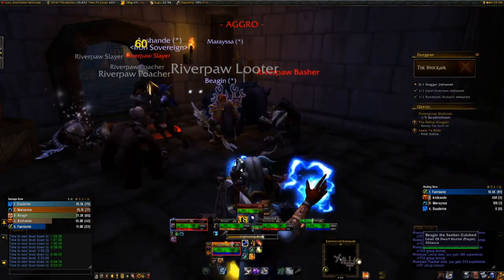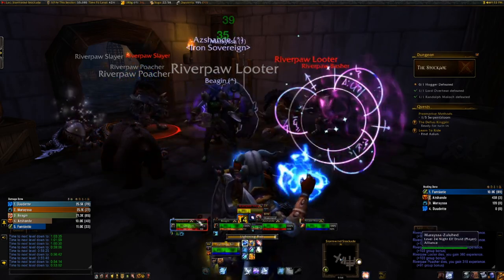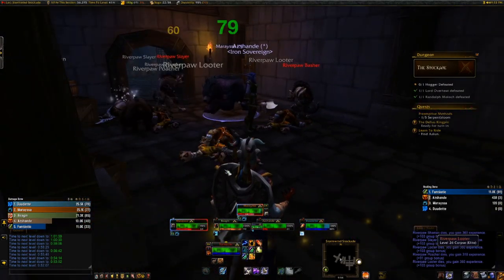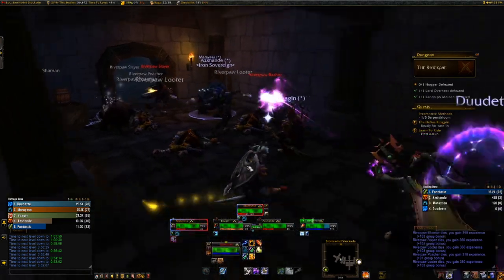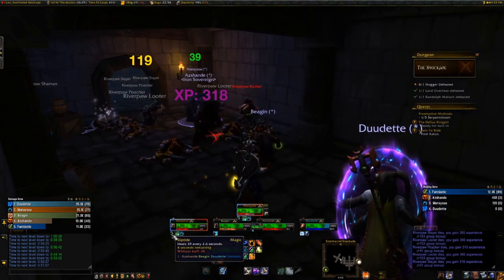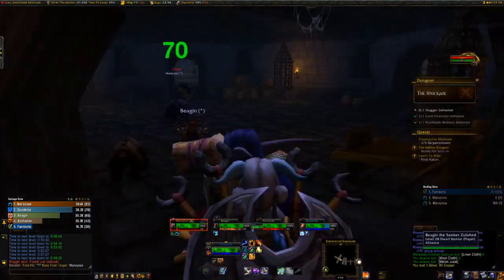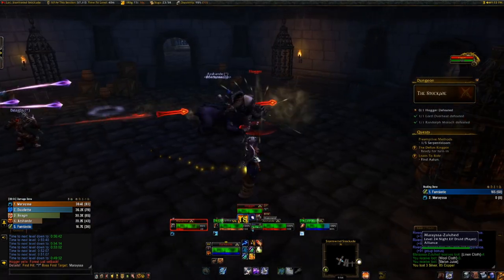I have aggro again from my Riptide. We're going to do some damage, Riptide the tank, and start casting a heal because he's about to take a lot. My Riptide was coming off of the tank — that's what I mean by taking a lot of damage. You can see the timer counting down, and when you see that counting down you know your tank's going to take some damage. This is the final boss.